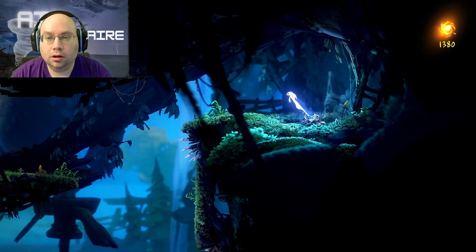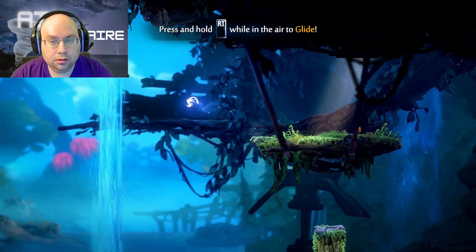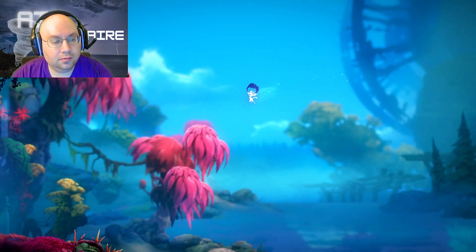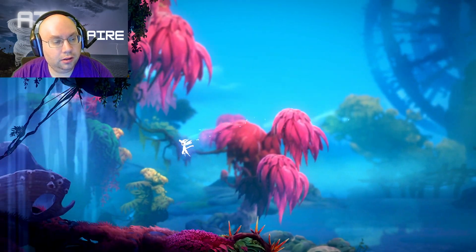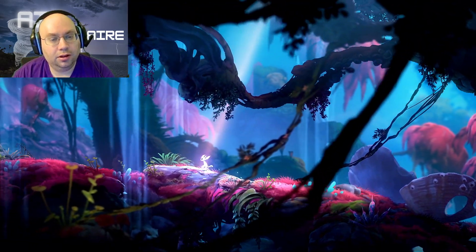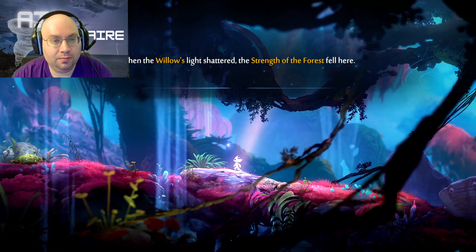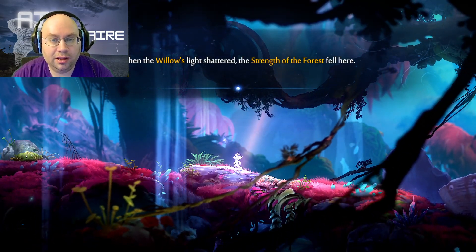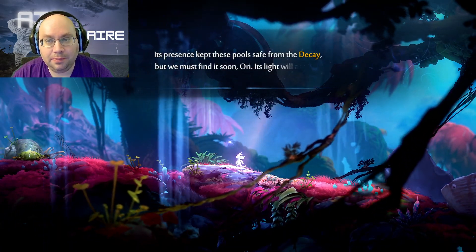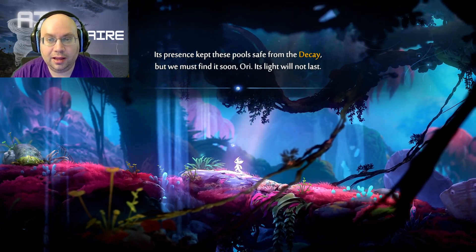It's Spirit Energy. Now I think we are in the Luma Pools — you can tell by the kind of pinkish moss there. 'When the willow's light shattered, the strength of the forest fell here. Its presence kept these pools safe from decay, but we must find it soon. Don't worry, its light will not last.'